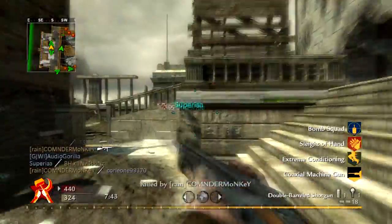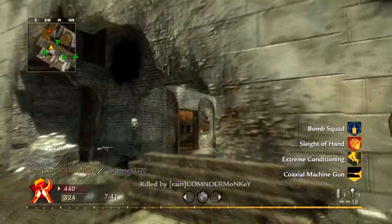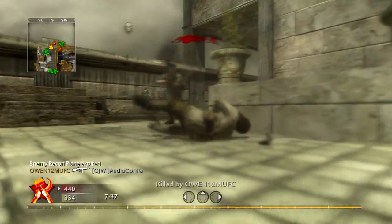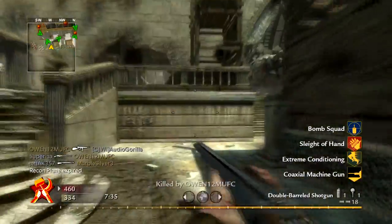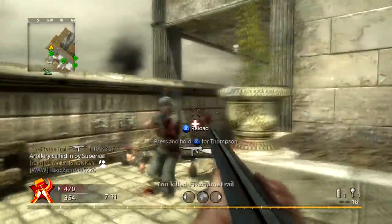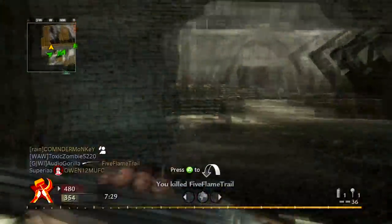With something like the double barrel that takes a bit more skill, you get a better sense of accomplishment. A hit marker just ended my streak right there — a stab would have been nice. But that's what happens; I'd rather have the faster reload from Sleight of Hand.